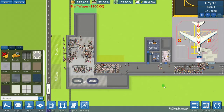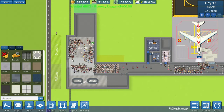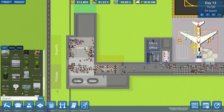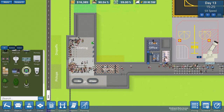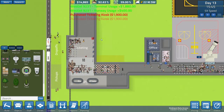We really need those ticketing desks so that we can get the conveyors going. It'd be nice to have another one — maybe I can put in one more kiosk too. Let's go two more, shall we?